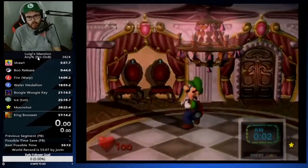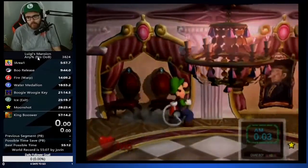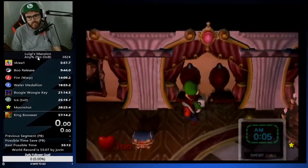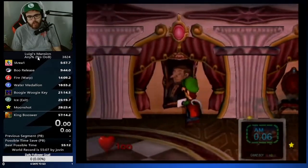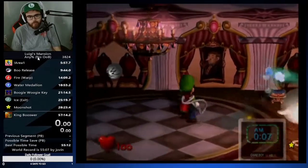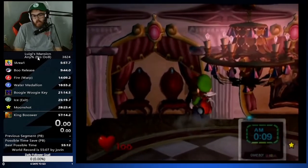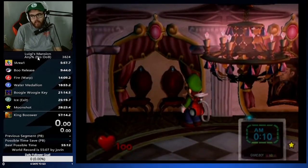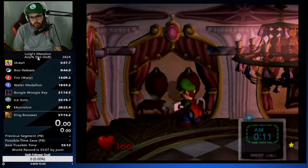Ballroom boo spawns in these two right chairs, the painting, or these two left chairs every single time. Once you leave storage, the first thing you want to do is check these two right chairs. If he's not there, keep holding your vacuum and go to the left chairs. One thing to keep in mind: if one of the chairs is not dusting when you're shaking for the spawn, the boo is in the other chair. So if the left chair isn't dusting and the right chair has a boo spawn, keep shaking it until the boo spawns.